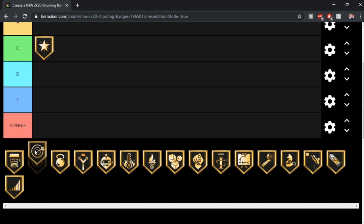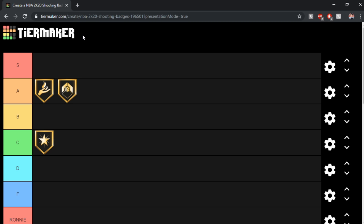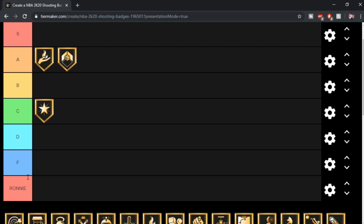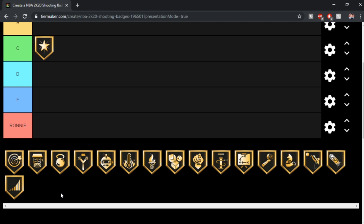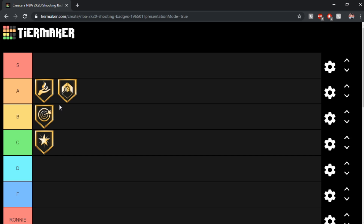I'm guessing this is supposed to be Deadeye. I didn't make this tier list — I went to TierMaker.com and someone else made it. Deadeye — I think it's a solid badge. I don't think it's like a top tier badge, but it's a good badge to have. A lot of people love this badge, a lot of people don't really care for it. There's other badges out there that are way better. I'd give this a B tier — it's nothing crazy, it's a solid badge, but nothing like Catch and Shoot or Corner Specialist.